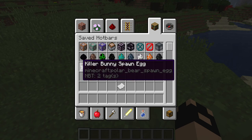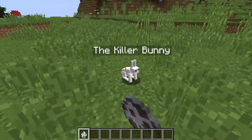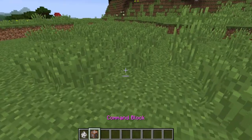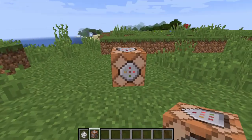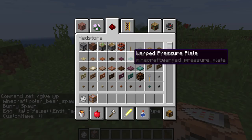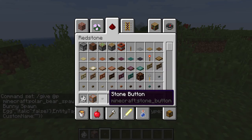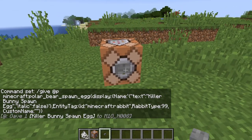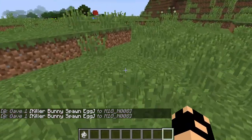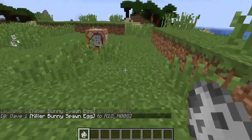So I already made the command — here it is, it's the killer bunny — and I'm going to use it right now. So without further ado, I already have it copied. I came prepared to just use a button, and bam, there it is — killer bunny! You can make baby ones too.